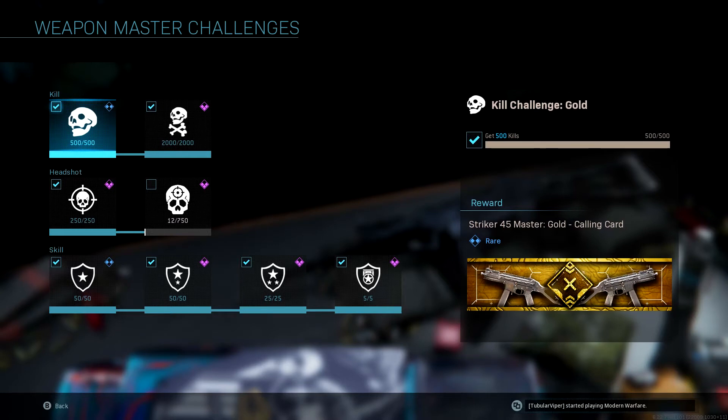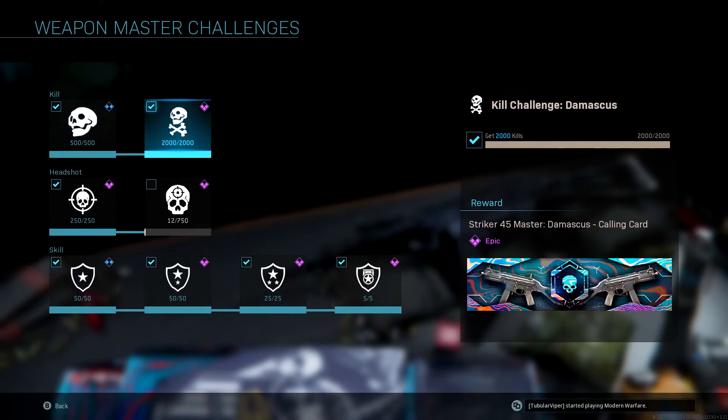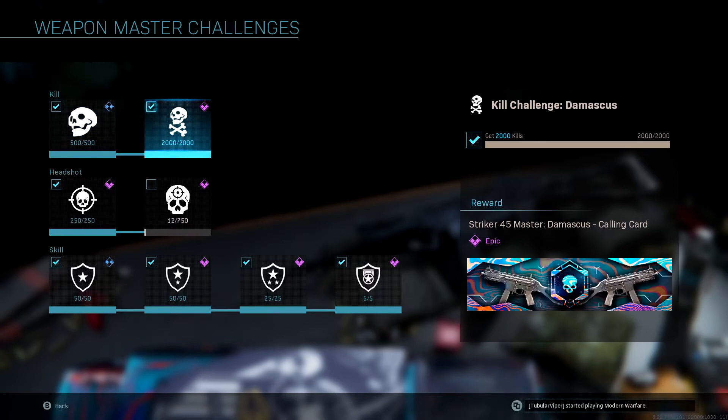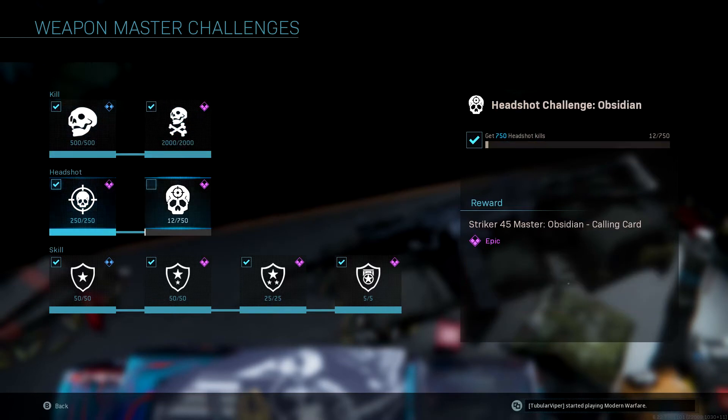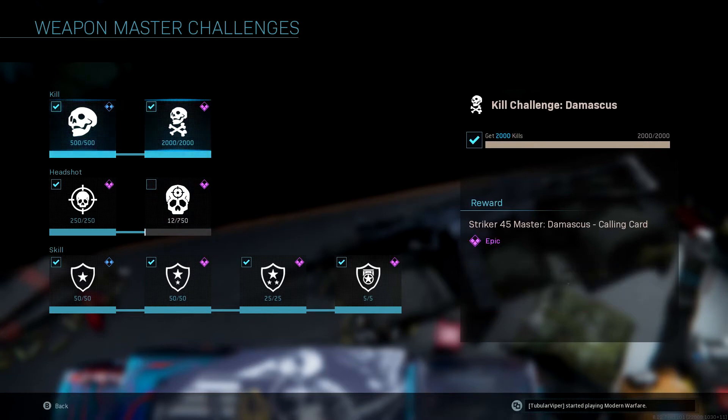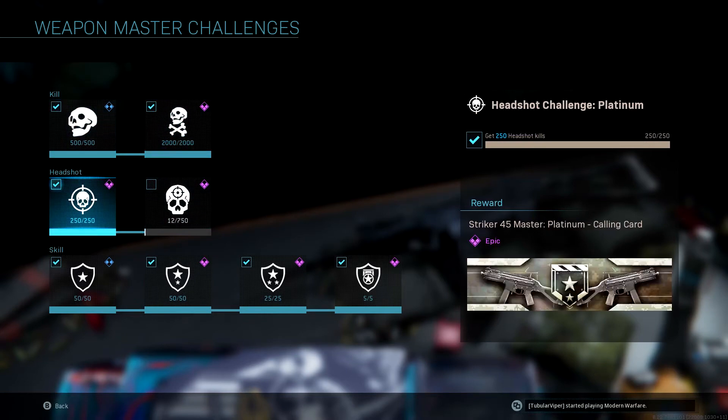First up is 500 kills — not too bad, you get your calling card for the Striker 45. Then the Damascus one requires 2,000 kills, pretty straightforward, it just takes time. If you drop 100 kills a match it's gonna take you 20 matches — that's not bad. You can easily drop 100 kills on Shipment with this gun. You can probably get all these done in a day depending on how much you play.